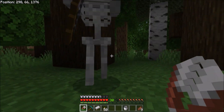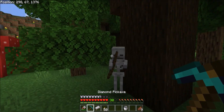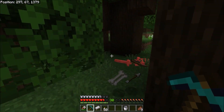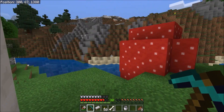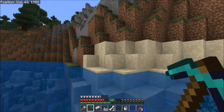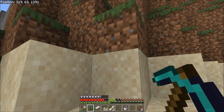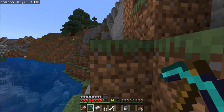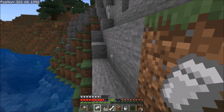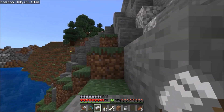Okay, I should have brought a sword - lesson learned. Maybe a skeleton will drop a bow. So yeah, we're just exploring now. I happen to know there's a village if you go south from our unnamed village, but I'm actually going east - or rather I'm going to try a different direction.